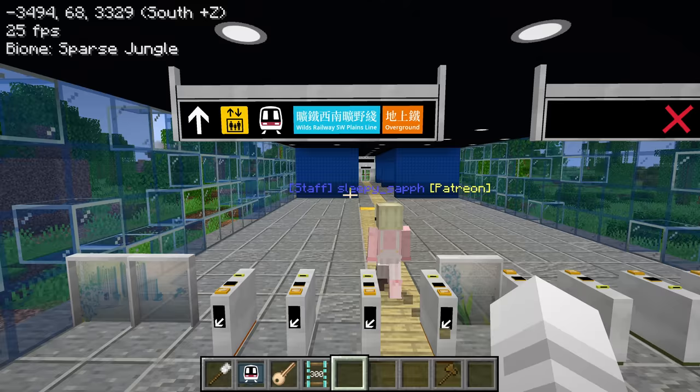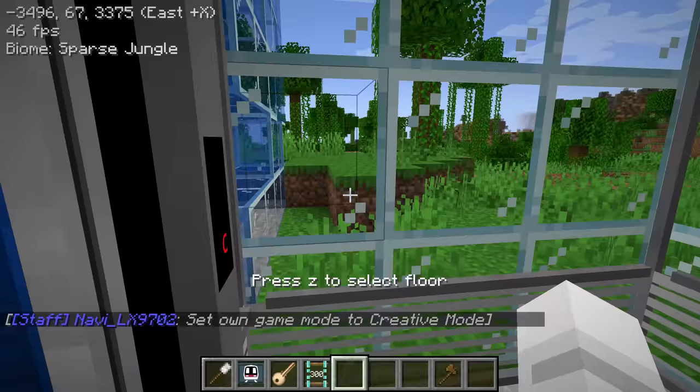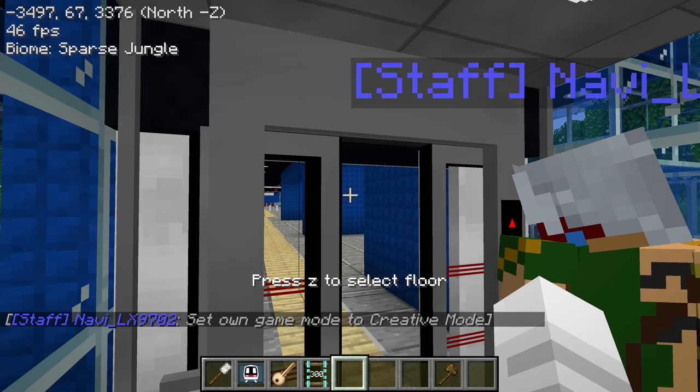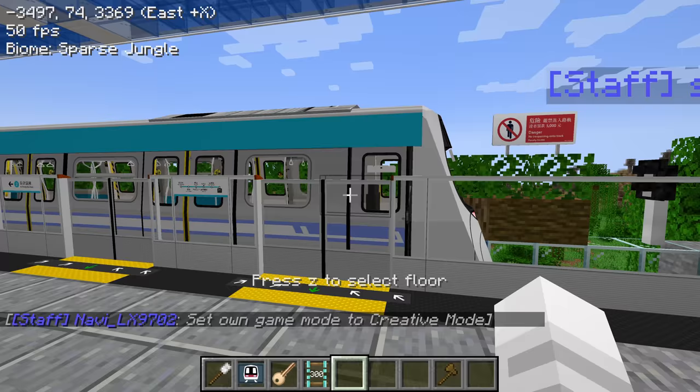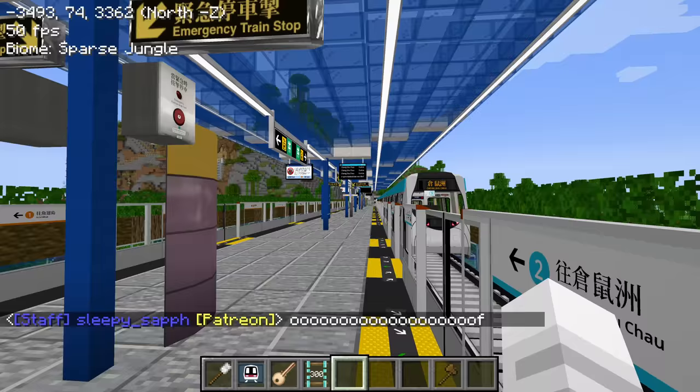After touring the South Continental Line, we got teleported to Lake City where Navi will show us a different train type on his line. This goes to... I forgot what this line is called - I even made a Mysteries of the Let's Play video on it. Looks like we just missed the train.